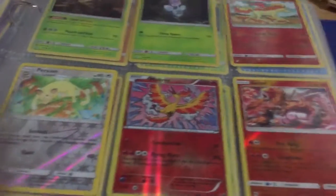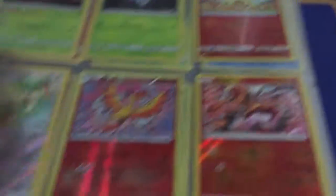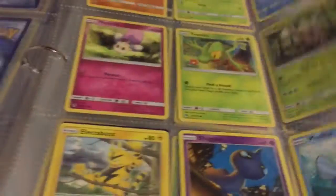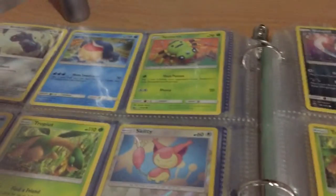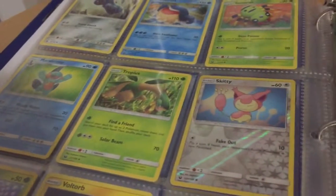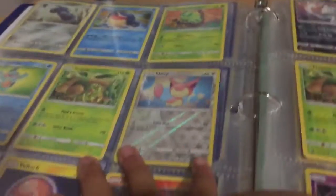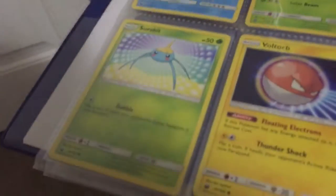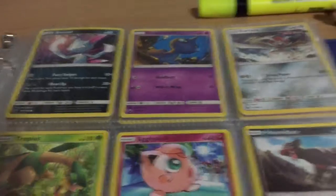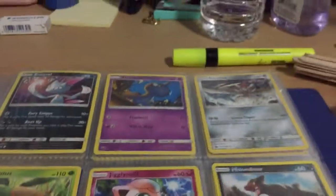I got a Persian, Moltres, Entei, Rapidash, Ferrothorn, Clefairy, Regirock, Spinarak, Popplio, Murkrow, Trico, Pinsir, Electabuzz, Shuppet, Mudkip, Volcanion, Walrein, another Spinarak, Garchomp, Torobus. I'm still learning how to pronounce Pokemon names, so yeah. Skiddo, Surskit, Voltorb, Slugma, Sneasel, Achu. I got that from Breaking Mate. Shuppet, Kartana.